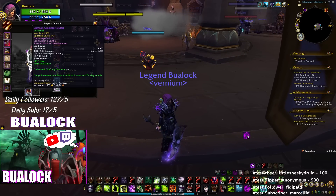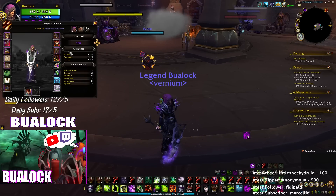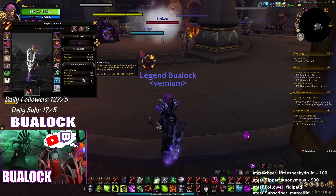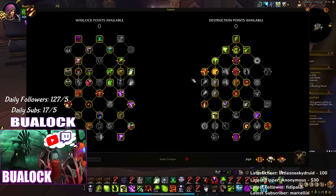That enchant gives me around 1,600 haste and 400 speed if I'm not wrong. Anyway, that's for the items and stats — 34 percent haste in combat and Versa around 26 percent.